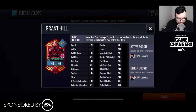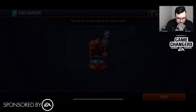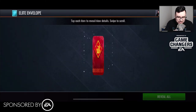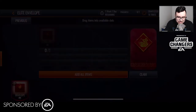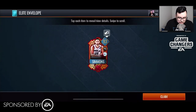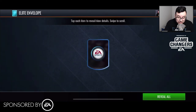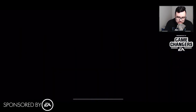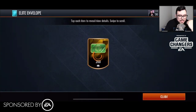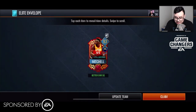We're getting higher in the overalls, and we're still looking to pull that 96 Yao Ming. Another 200 NBA Cash, and we're down to our last 15. We pull another Ben Simmons — that's our second one. Then a 94 Pascal Siakam — some good players to either put on the market or hold for sets. Another 200 NBA Cash, and we're approaching our 10 Elite envelope point.